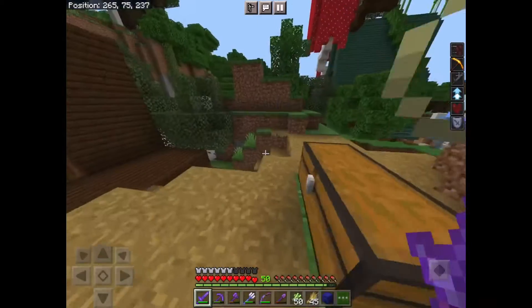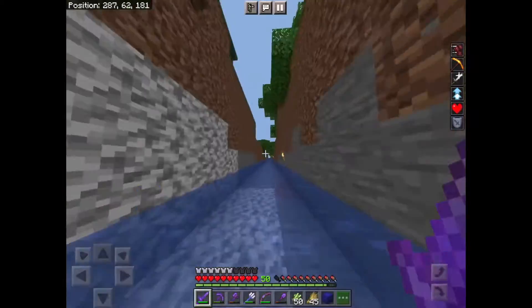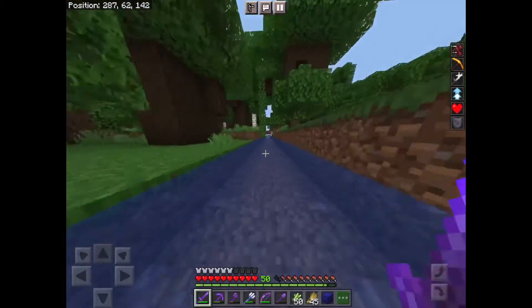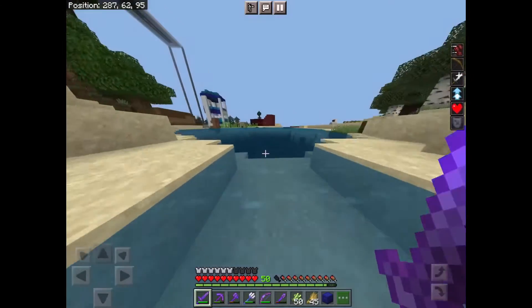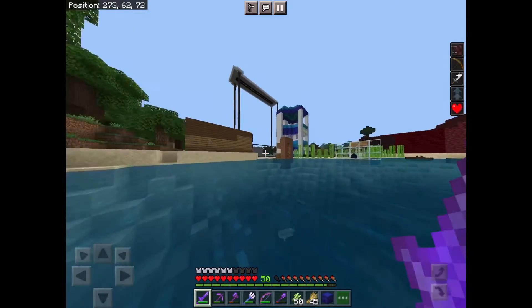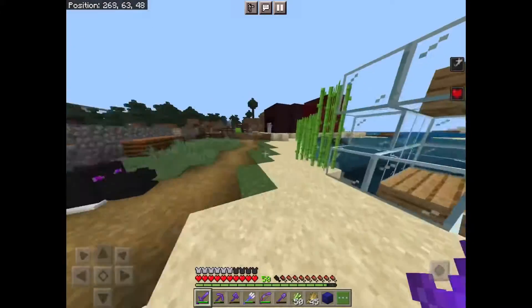This is the canal — it goes from my base of operations to my little cove over there, which doesn't really make sense because there's no water in the cove. This is my base of operations, my old base. I got the materials in survival but built it in creative. I'm gonna build nothing in creative this time.